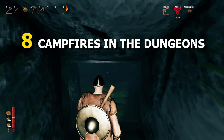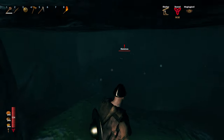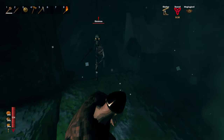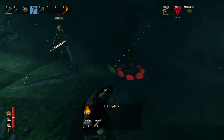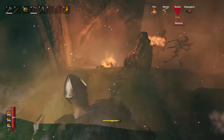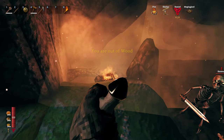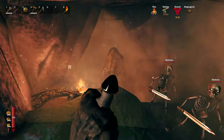On number 8 we have campfires in the dungeon. Now let's say you just enter the dungeon and of course there are skeletons. As you can see they can climb up here. But if you are building a campfire down here, now they will have trouble getting up here. As you can see, they're stuck. So this campfire obviously serves two purposes.